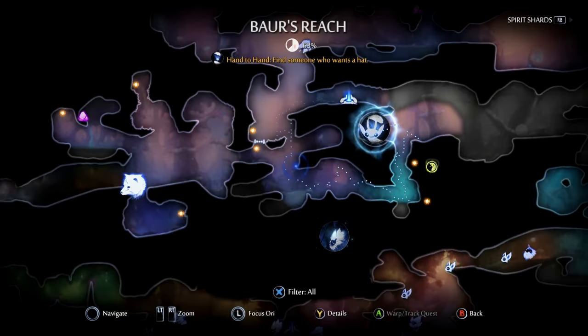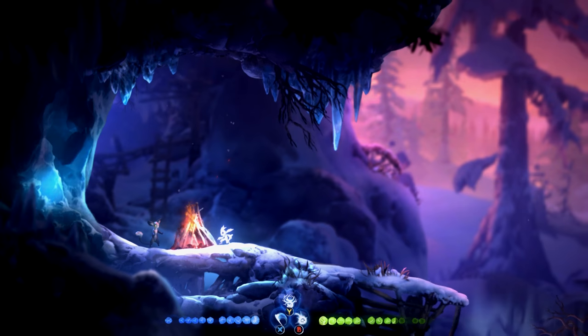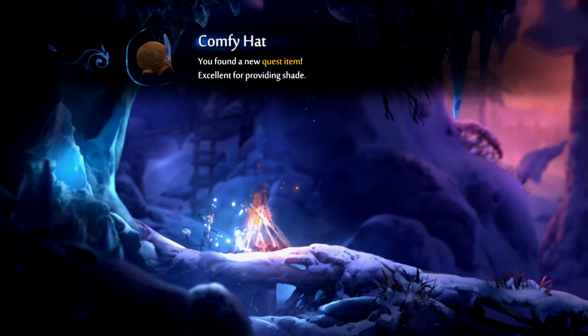Next is in Bower's Reach, here on the map. You're going to need the feather because you've got to float. When you're up there, talk to this guy and if you have the soup, he will give you the comfy hat.